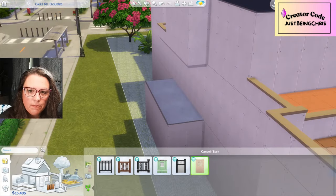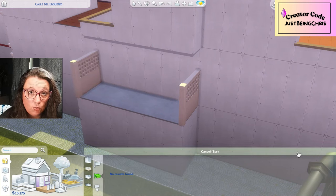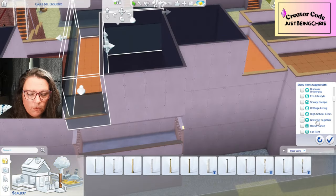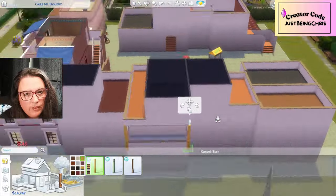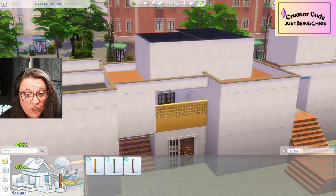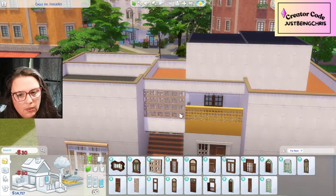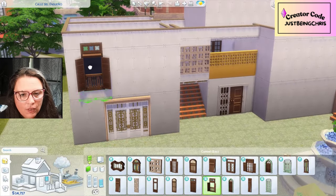With this lot — I believe it's a 40 by something — I wish it were a little bit bigger. Sometimes when you're moving the camera you'll go up, so I was trying to go slow with that. But we do have some balconies, which is really cool, and I'm just trying to figure some stuff out. I really like how it's coming together.